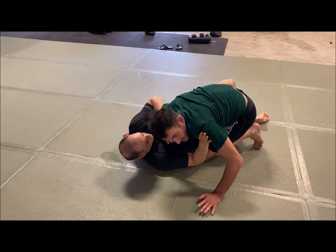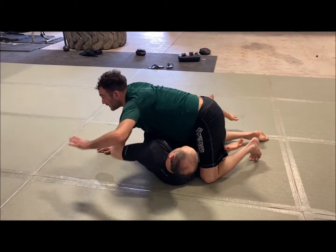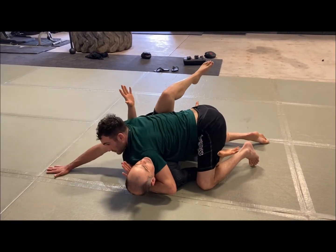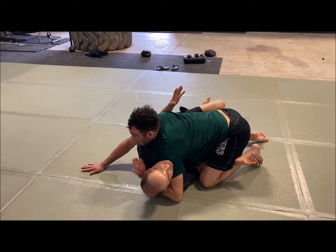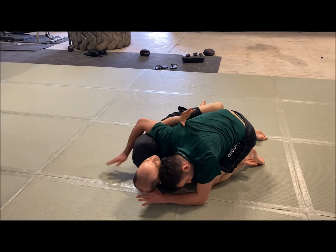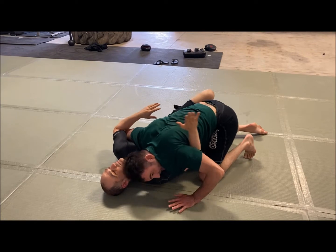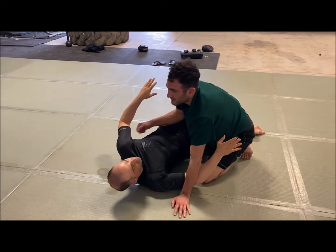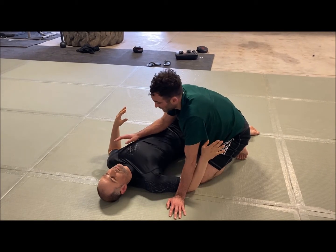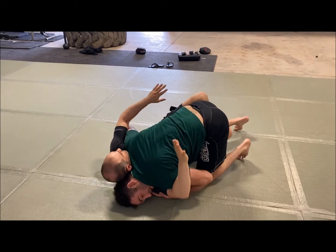My overhook preference is because if he does get me off line — like he double underhooks and scoops me going over this way — I can catch myself and cross face. I can post out, walk myself back, keeping my hips low, bring my head inside, and pummel back to position. That's why I like the overhook — it leads into the backup moves. But you can do the underhook too; a lot of people really like it.